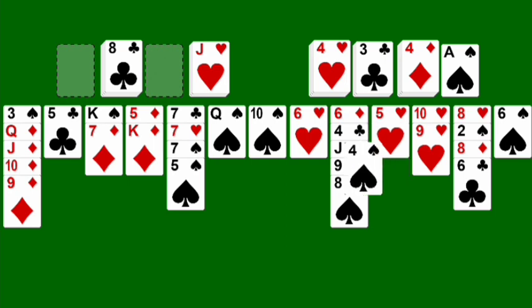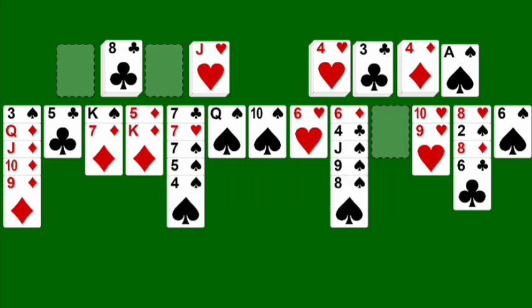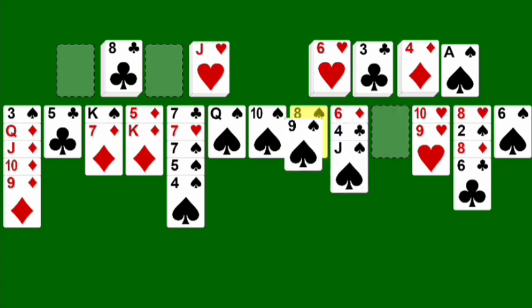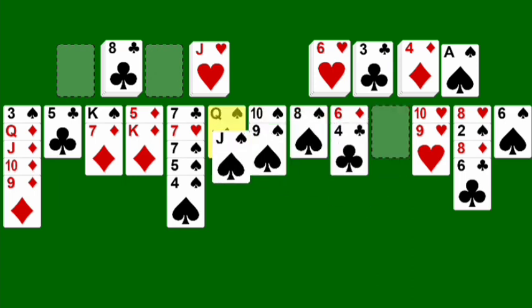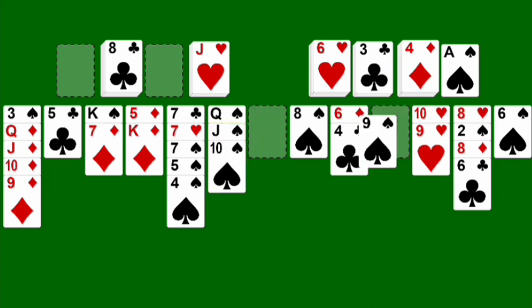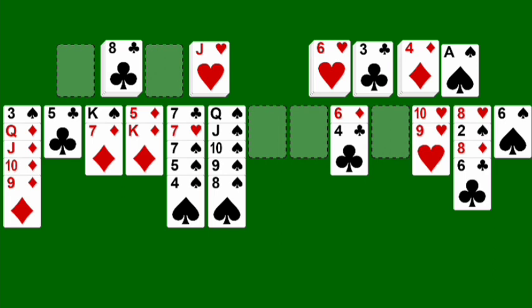Five of hearts would be the next card. We need to open up — we can go here, right? Five of hearts there, six of hearts. Now we've opened up some space. Looking for the four of clubs actually. I can move all these cards here — nine, jack there, let's move this over. You've got to basically open up columns and then give yourself space to work, otherwise it's not going to work as good.